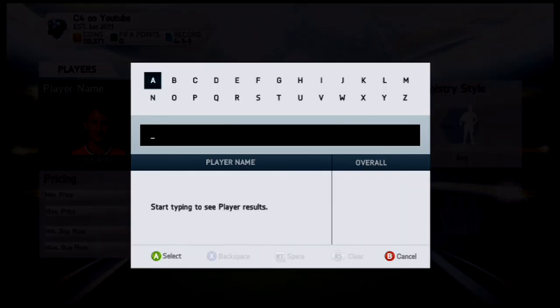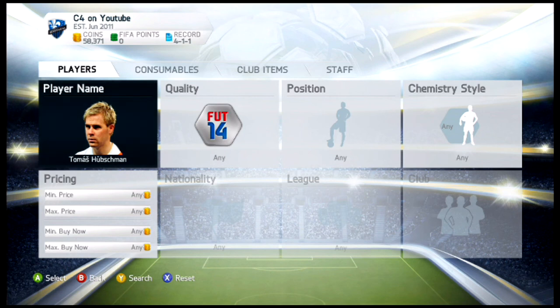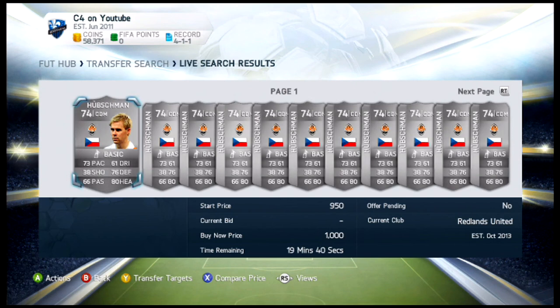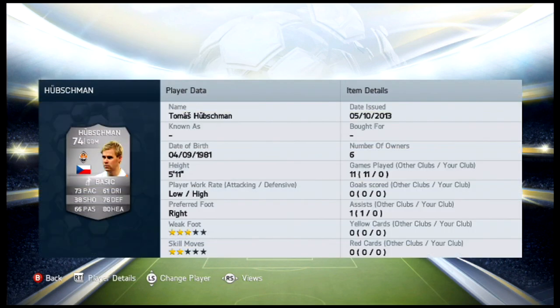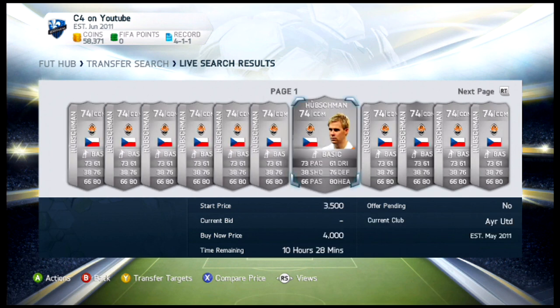I'm not sure how many Russian silver teams are going around, but definitely a player you'd want to look at. The number one rated silver center defensive midfielder is Tomas Hubschman from Shakhtar Donetsk in the Ukrainian League. Very, very powerful card. It's really a toss-up between him and Kallstrom for the best silver CDM, but I give it to this guy as he has 73 pace, 61 dribbling, 76 defending, 80 heading, and 66 passing — a little bit better defending stats than Kim Kallstrom. He's 5'11" too, so not ideal height, but a very, very good player to have. And you definitely don't have to pay as much as Kim Kallstrom — Kallstrom is going to cost you 5,000 to 6,000 coins, and this guy will not cost you that much.